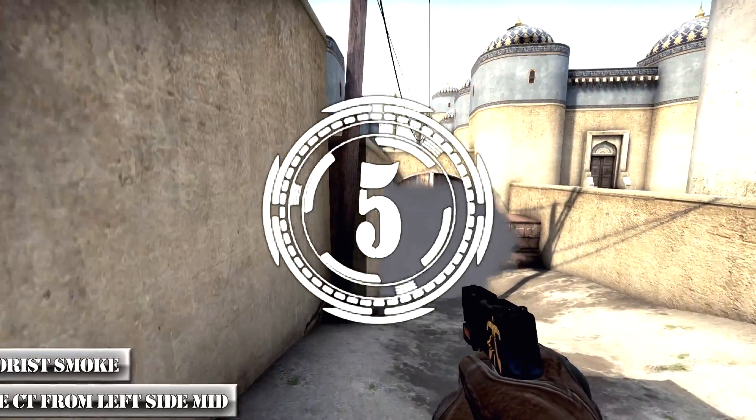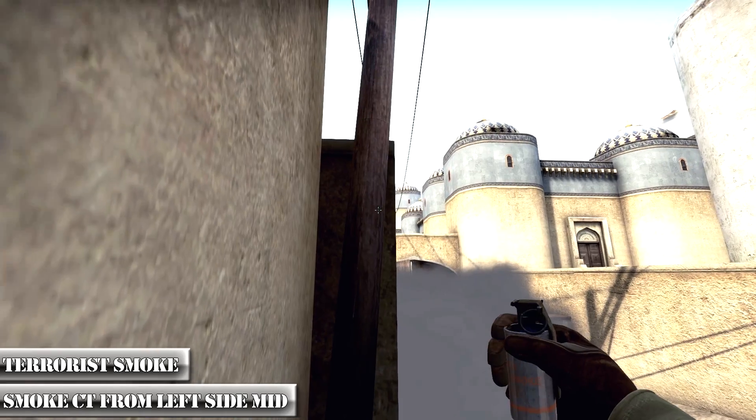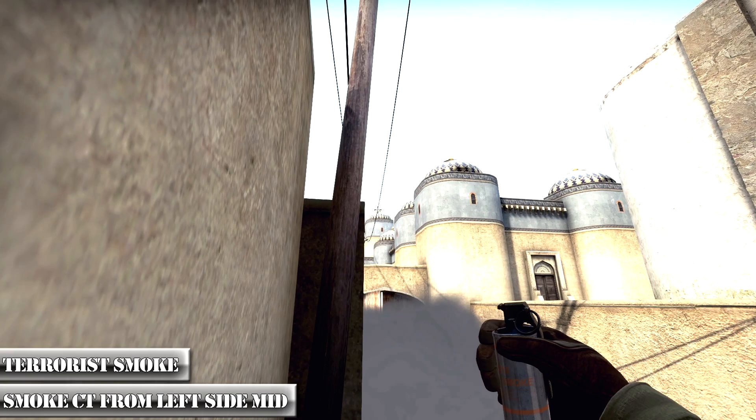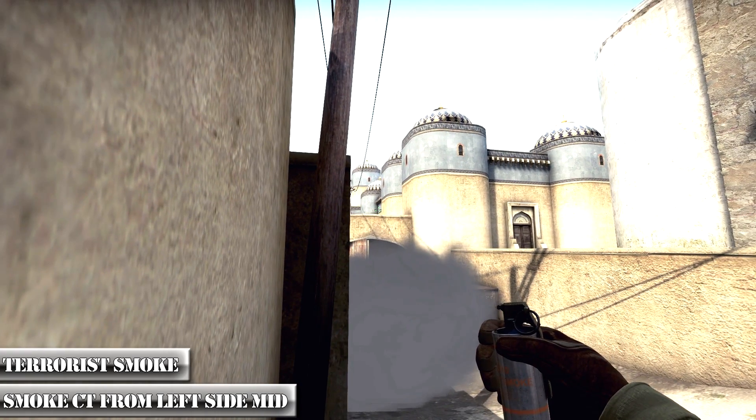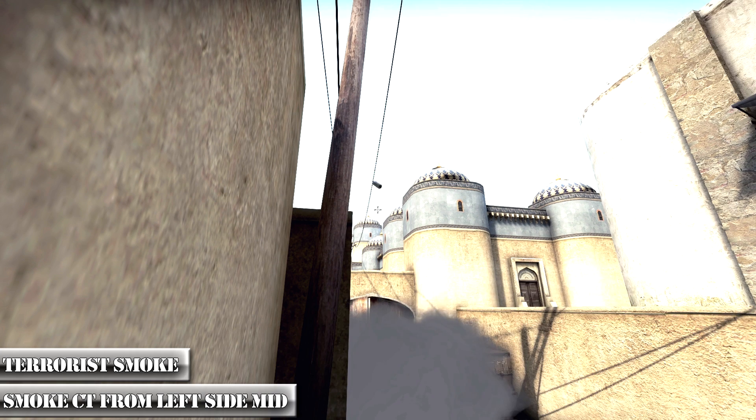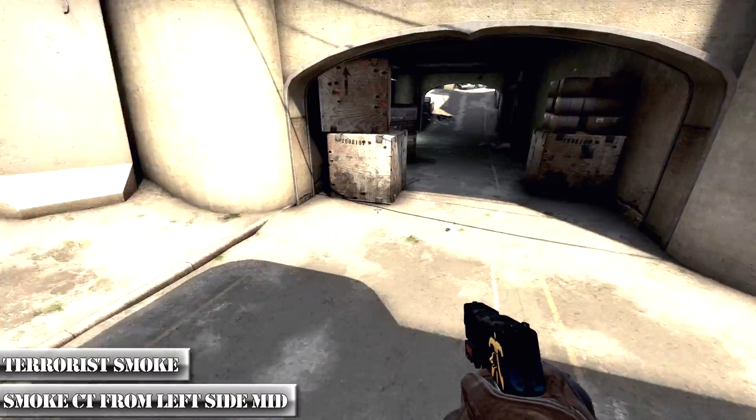We will start by smoking the city spawn from the left side of the mill. First, line up with the left wall and with the top of this building. Now move your crosshair to aim at this corner, keep your crosshair lined up with the top of the building, and throw a smoke. The smoke will bounce on the wall and will smoke the city spawn.